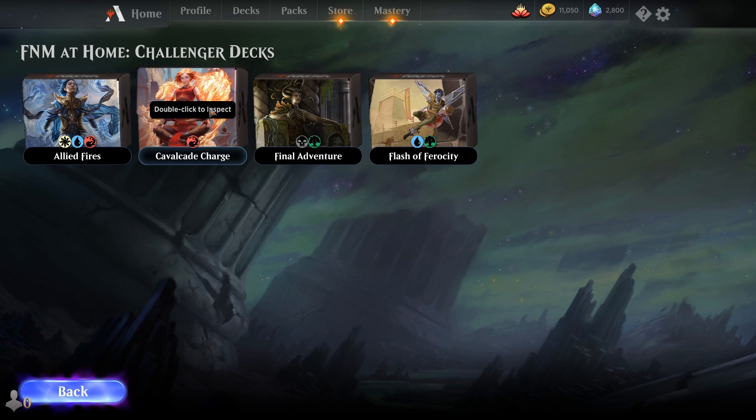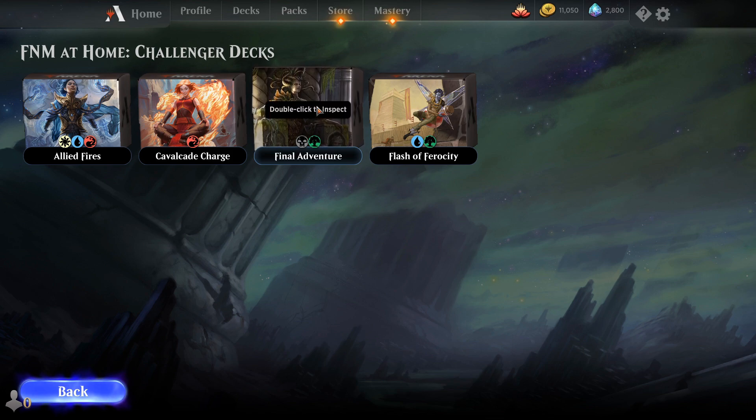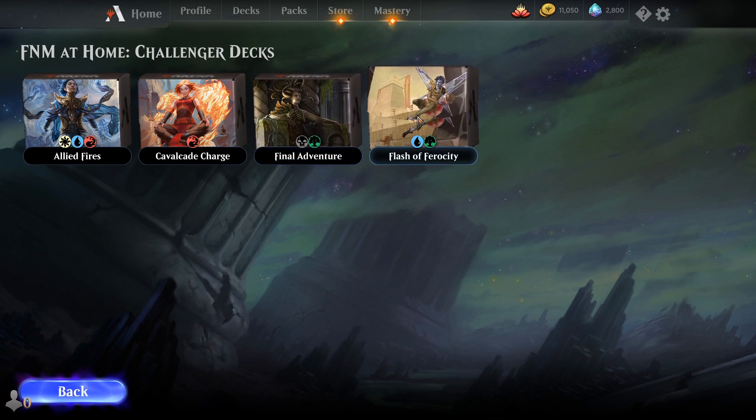Moving on, we have Golgari Final Adventures. This is an adventure deck with Lucky Clover, Edgewall Innkeeper, and some really awesome cards. I think this is actually going to be your best deck to beat the Mono Red deck, as it has a lot of cheap life gain sources and a lot of interaction — all your adventure creatures have two spells instead of just one, giving you the versatility of using either the adventure spell or getting the creature down.